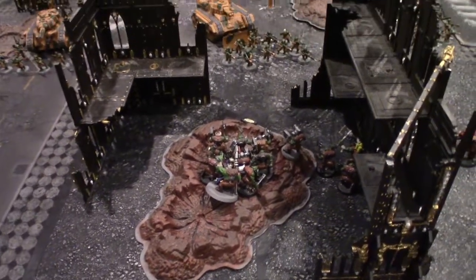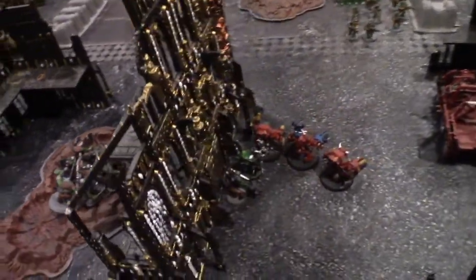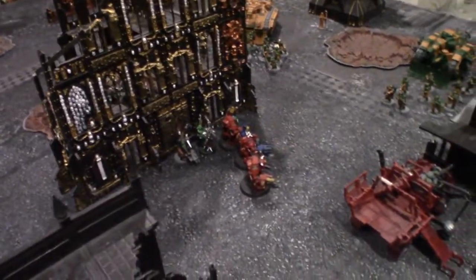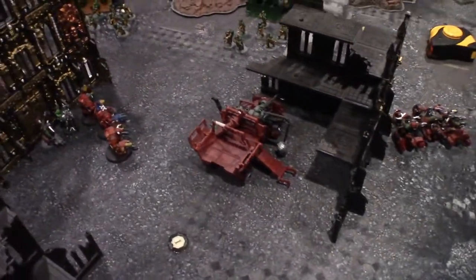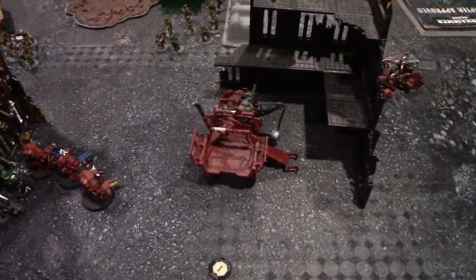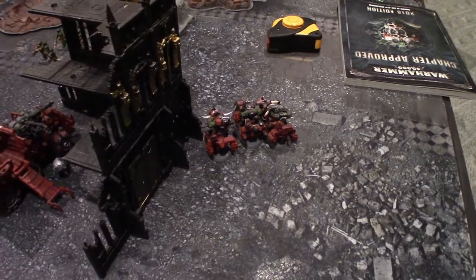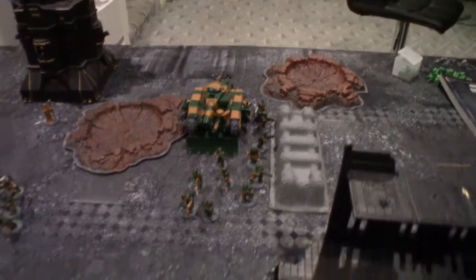Orc movement turn one: the big boy squad moves up, connecting with the Pain Boy and Knob with Wah Banner. Everyone disembarks from the heavily damaged Truck. They move up their full movement to get shots in. The Truck moves away from other units to potentially explode in peace. The Knobs on War Bikes move up their full move, getting ready to shoot into the hard-to-hit squad.